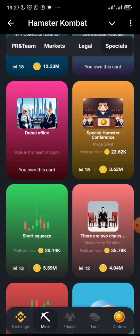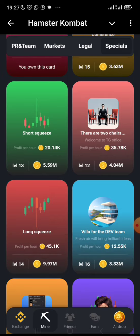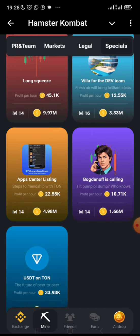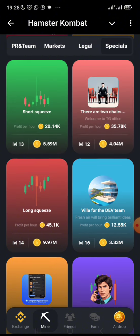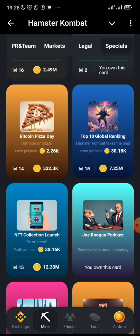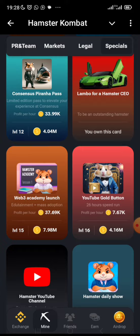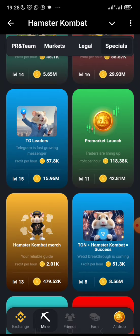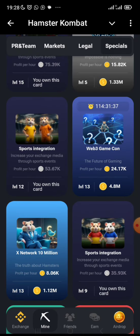In my own opinion the special cards are not quite as good as the legal license cards like Vietnam, Turkey, and the rest. But you need to mine all of the cards because we don't know what angle ArmStar Combat will use to distribute their tokens. Try to have a minimum level of 10 to 12 on each card, keep upgrading, and also stack up your coins.